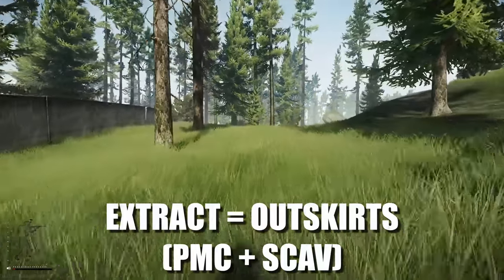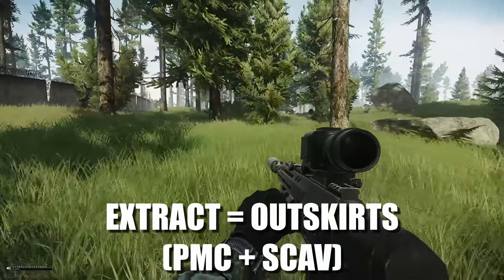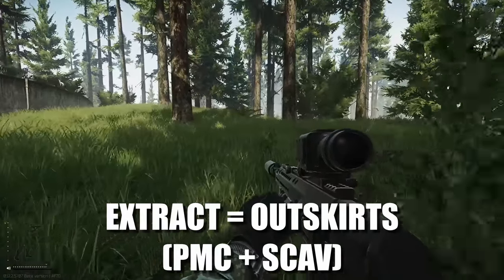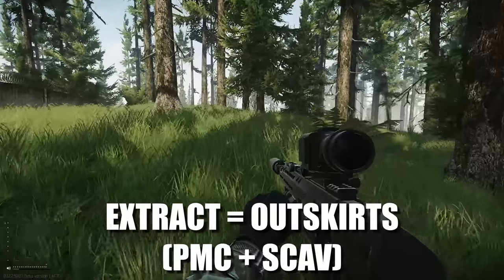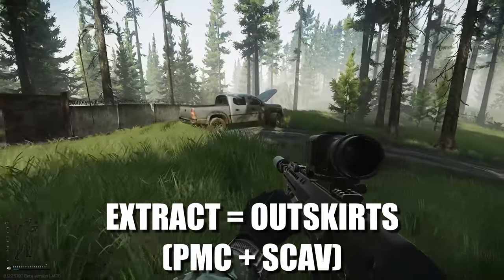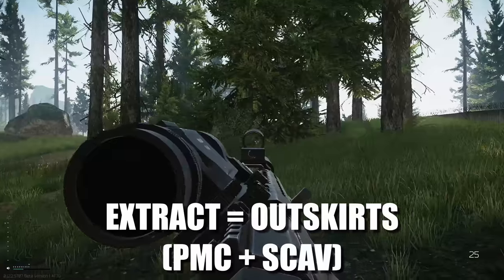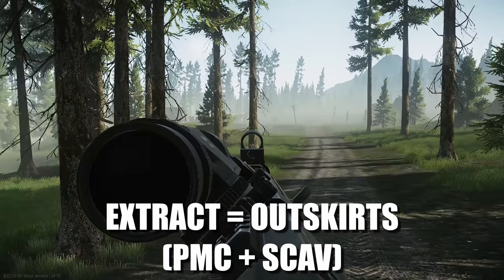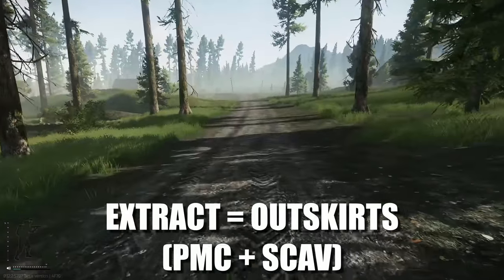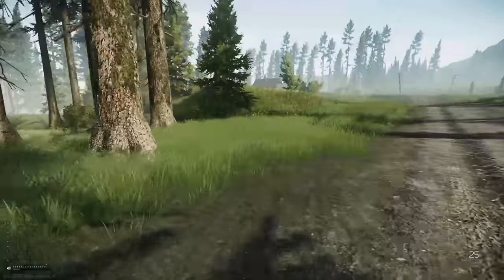The next location we are going to is Outskirts. This is a PMC and scav extract — one of the extracts that is always up, no matter what. This is not one of those extracts that might or might not be there; it is confirmed on every game. If you spawn on the west side of the map, this will be your extract. The great thing about this extract is it's huge — the area is an absolute giant, it stretches the entire way down. It's a really good extract, but bear in mind you are a bit open, so there are little crevices you can lie down in to stay safe from snipers.